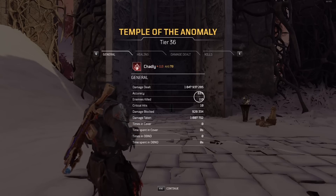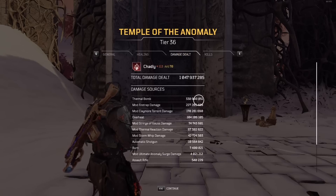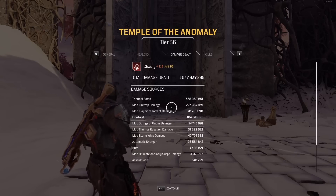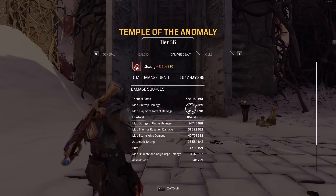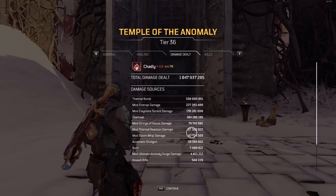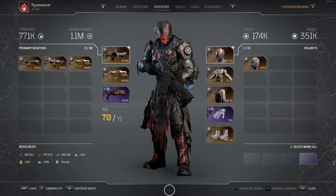I ended up clicking abandon so you guys can see the end screen. In just that short couple of minutes, we did over a billion damage. Thermal Bomb went ham — the extra radius on Thermal Bomb helps a ton because normally Fire Trap will kill things around it, leaving nothing for Thermal Bomb to hit, but with the increased radius it performs a lot better. That's also why it's worth going top tree instead of bottom. Claymore is fantastic, Overheat is putting in some work, and Strings of Goss is very good. Some of these weapon mod numbers would be even higher if I were shooting my guns more.